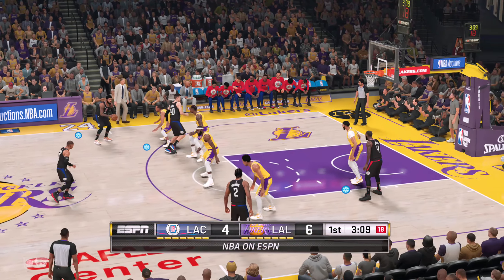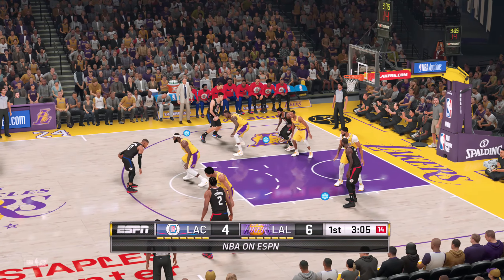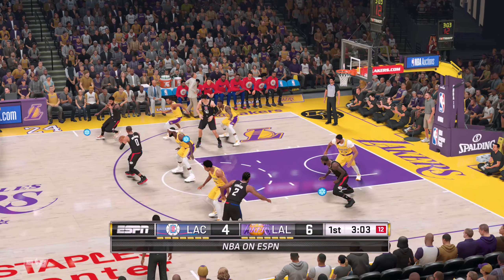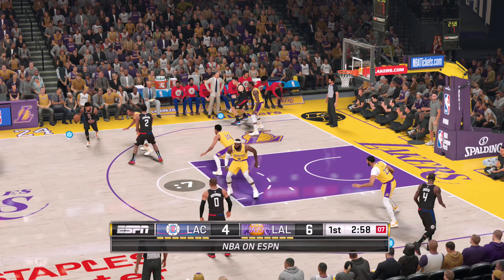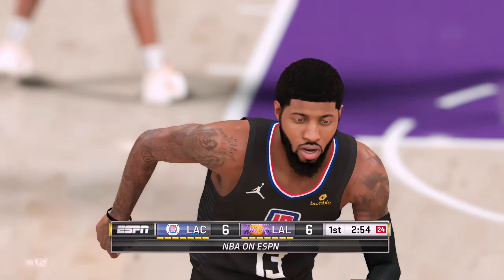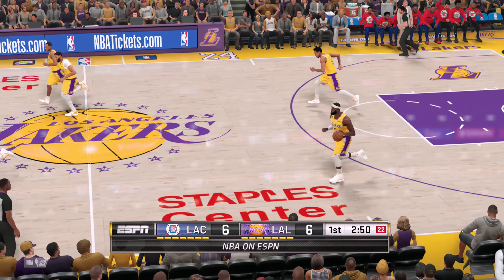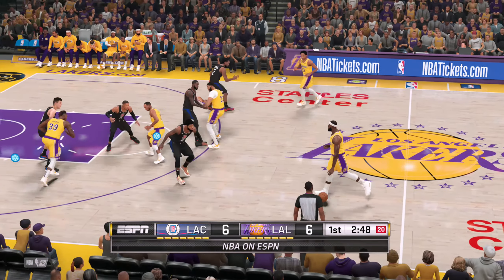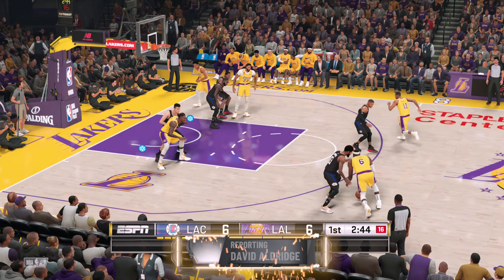Outside George — LeBron against Westbrook, back to George. And he nails the jumper. If you're the guy who has to guard him, it is never going to be an easy night for you.